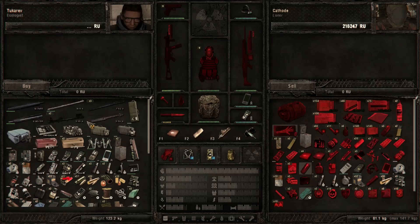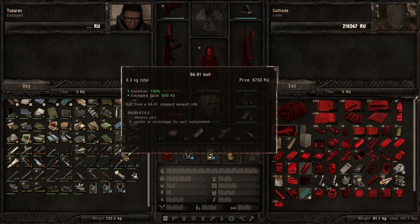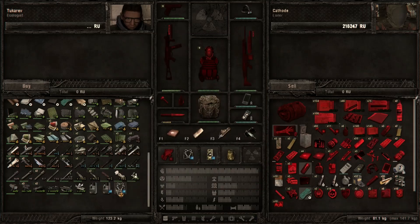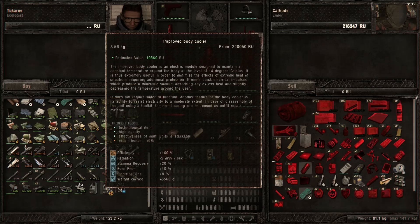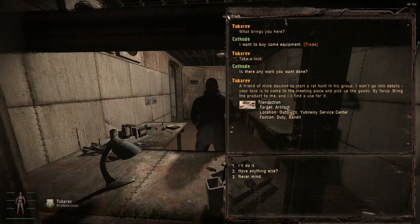Hello. Holy shit. He actually has everything — he has everything. Wow. Body coolers? Oh yeah, that's really good. Way too expensive though. Find artifact, outskirts, duty, and bandit. Got anything else?